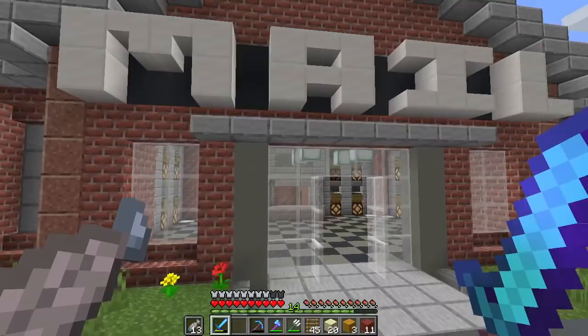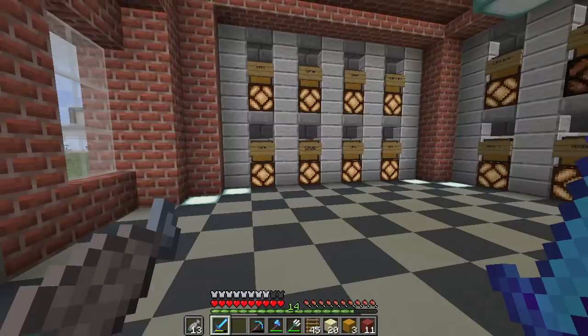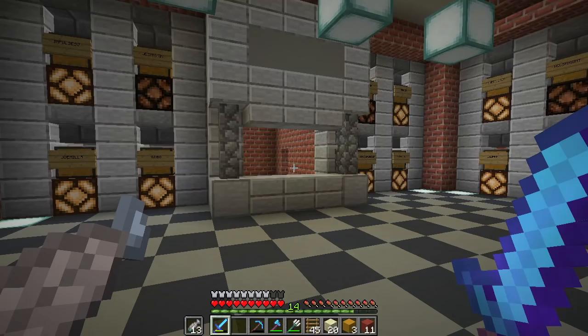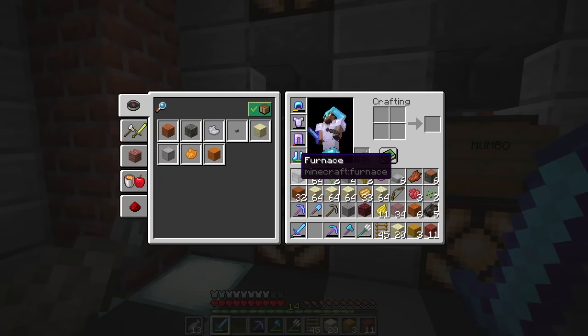Do we have post boxes? For some reason I assume that... do they light up when they have contents? Where's my post box? Does it have contents? It has a light on... oh no, my inventory's full, though.